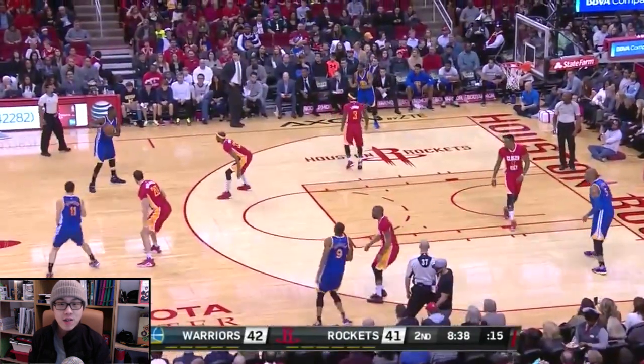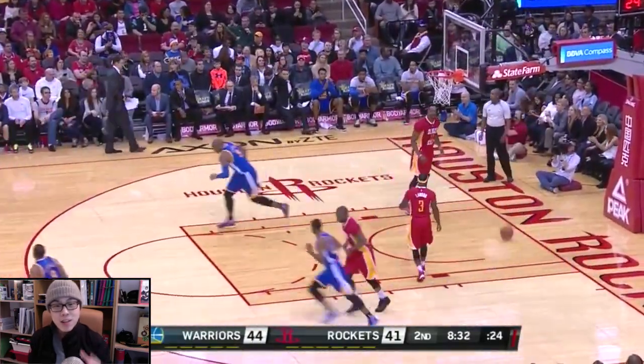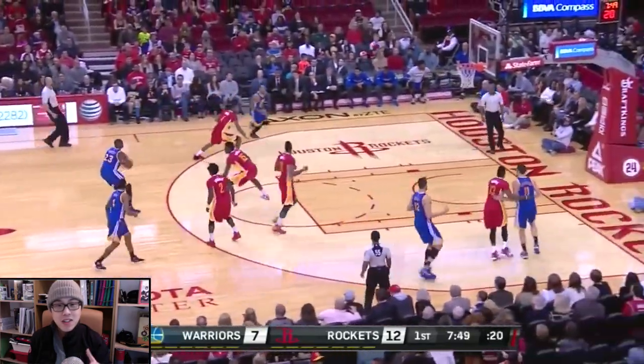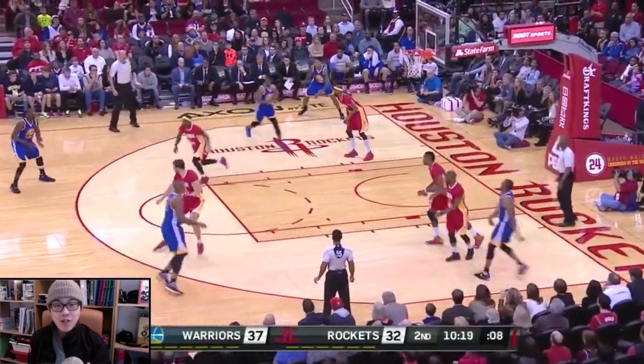Here Klay kicks it to Draymond, he holds it, he waits for the back cut — no dribble, assist. A lot of these half-court assists that Draymond gets on top of the 3-point arc coming out of the swing motion are created by his teammates moving around off-ball. Draymond is not taking any dribbles.